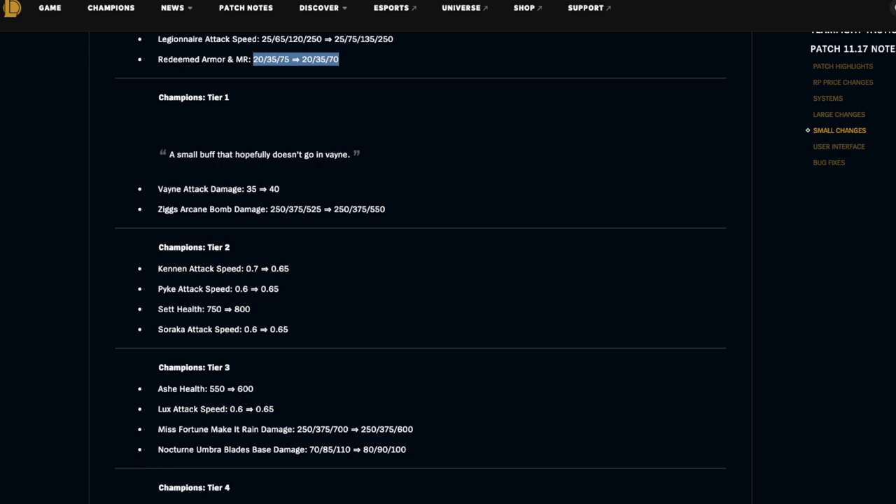Tier one: Vayne is getting an attack damage buff. Ziggs's Arcane Bomb damage is getting buffed at three star. It feels like they keep buffing Vayne on every aspect except her attack speed, which is what I think they should do because she scales way too hard off attack speed — even a tiny change could make her super strong or super weak. It also depends on what their goal is — do they want Vayne three-star to be a carry or just want Vayne to be stronger early and then transition later into a Forgotten comp?